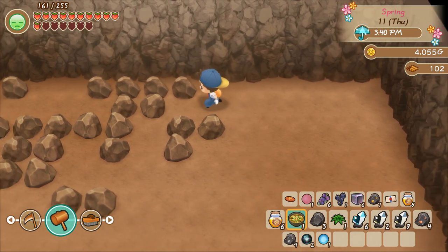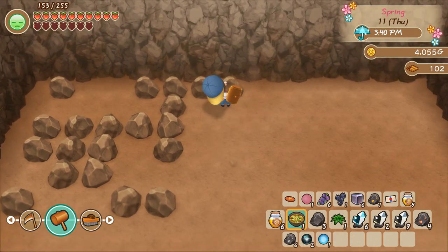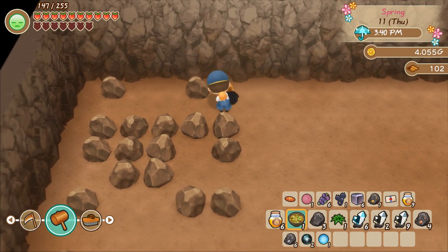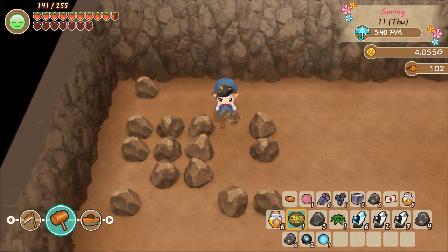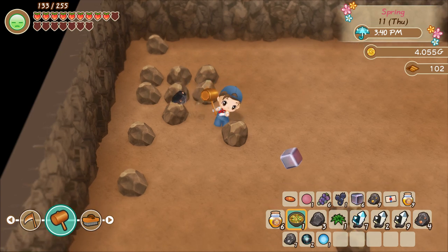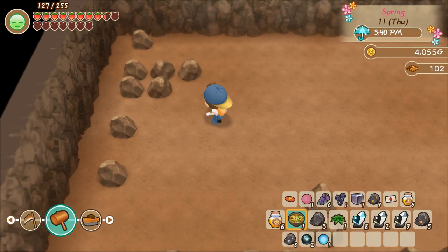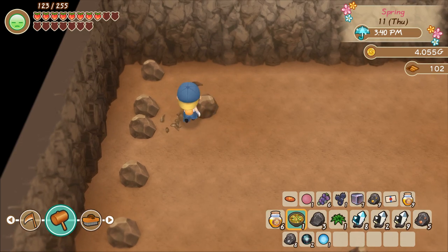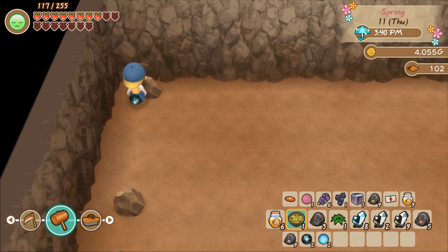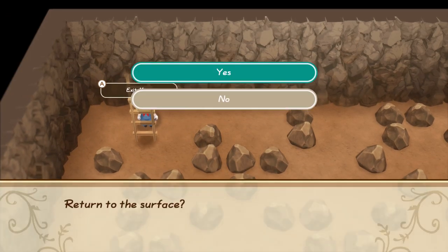I'll keep some adamantite — actually, I think I already have enough. I don't think we're going to find any more Mythic Ore right now. Kind of surprised we haven't fallen down another pitfall yet though. Oh, there's the goddess ore — oh, there's a Mythic Ore! Nice. Okay, we're leaving. I'll come back down if I need more Mythic Ore. Let's just go.